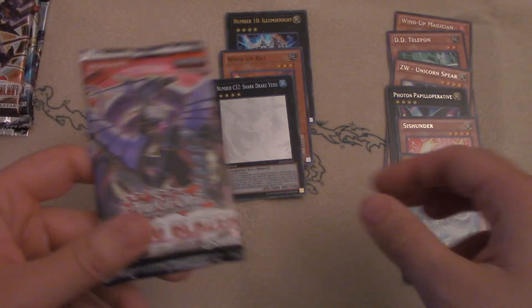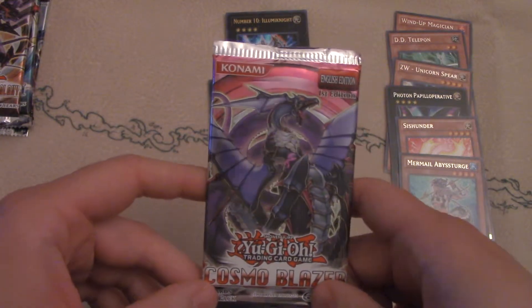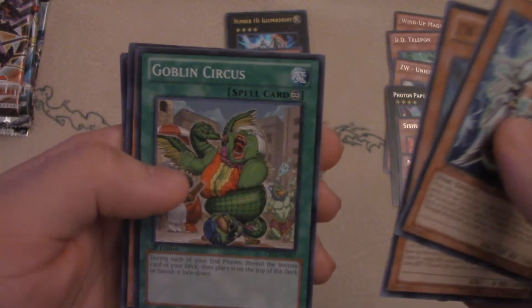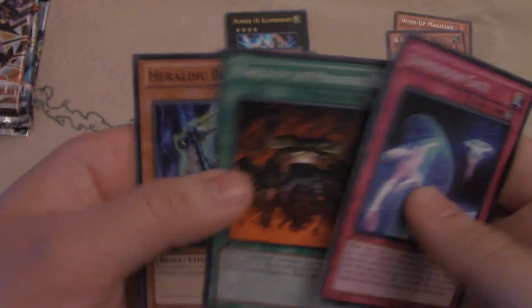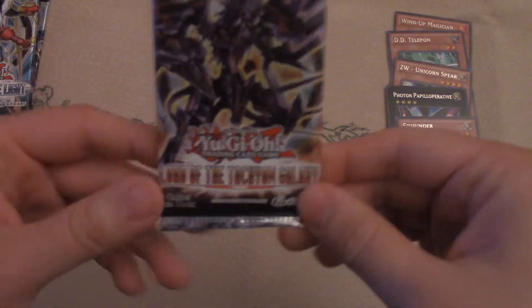Next we got Cosmo Blazer. Fire Fists were introduced, along with the Haze archetype and Heraldic Beast. There's also more Prophecy and Djinn archetype support. Fire Fist is a very big one, and Breakthrough Skill is in this set as well — it's a very good set. I remember buying the special editions to get Fire Fist stuff when I jumped back in. We got a Blackwing Gladius the Midnight Sun and March of the Monarch — another good card for those Monarch decks.